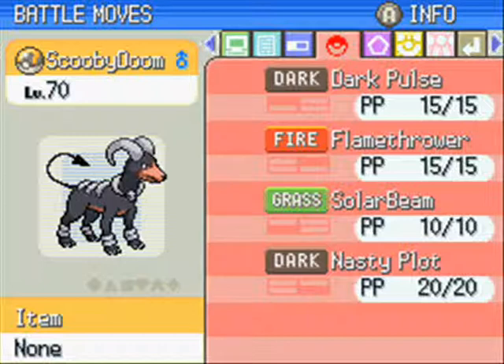Nasty Plot is an incredible move, but the problem is that it's really good to have Hidden Power with it - preferably Grass, Fighting or Electric. I don't have that, and I'd frankly rather have Nasty Plot than Sunny Day. Scooby Doom doesn't really have many other coverage options. Sludge Bomb is useless and Shadow Ball is completely obsolete to Dark Pulse. Maybe I'll keep Solar Beam because two turns to charge is fine.